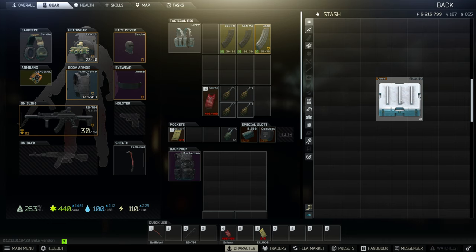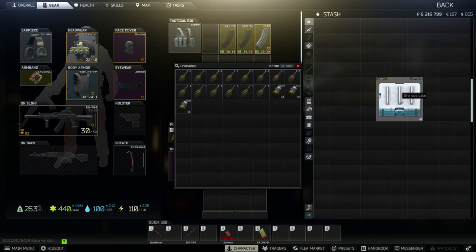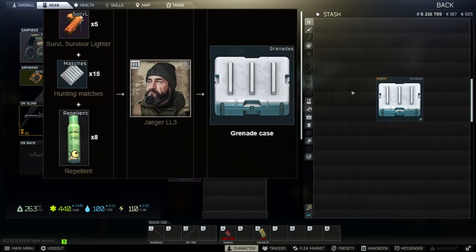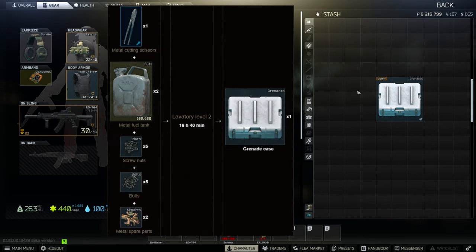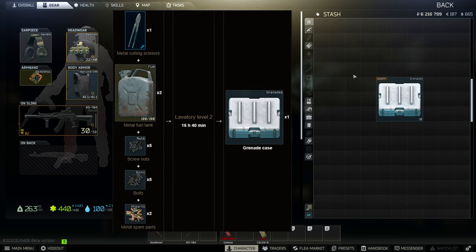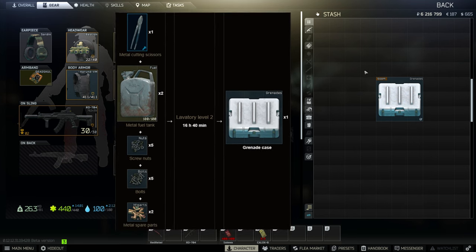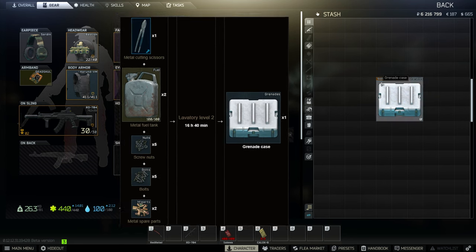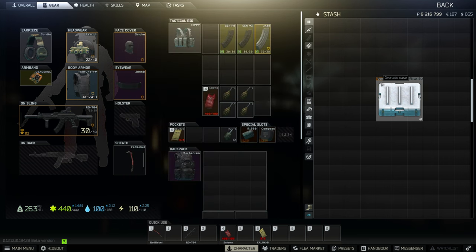Grenade case provides 64 slots while taking up nine slots in your stash. You can store all grenades, grenade fuses, and grenade launcher cartridges. One will be rewarded after completing the task Chemicals Part 4. You can barter for the grenade case from Jaeger level 3. It's also craftable in Laboratory level 2 for one metal cutting scissors, two metal fuel tanks, five screw nuts, five bolts, and two metal spare parts. Just make sure to empty the fuel tanks before using them for crafting to save some money. Grenade case is also available on the flea market for around 320,000 rubles.